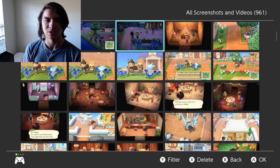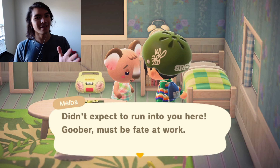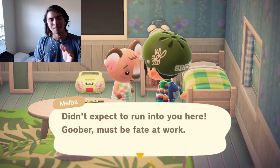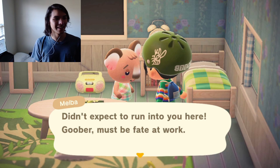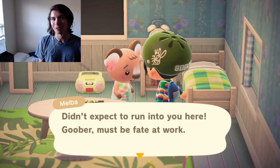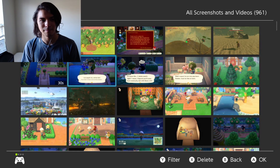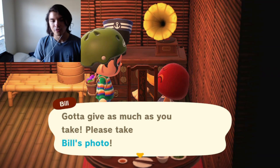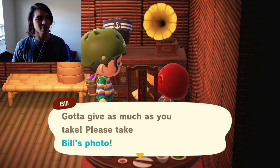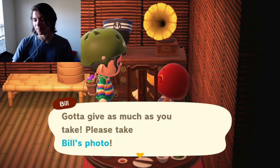Goldie's birthday! I got Agnes's photo on Goldie's birthday — pretty cool. Then I got Coco's photo, a hare's photo, and Tangy's photo for the second time. Around this point I started not playing that much and would only get on for events. Melba actually ended up moving to my friend's island and I went to visit her — super cool. Finally caught all the fish, got that softshell turtle. The last photo I have is Bill's photo.